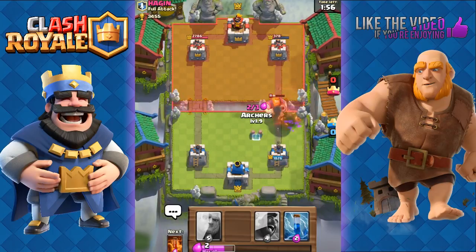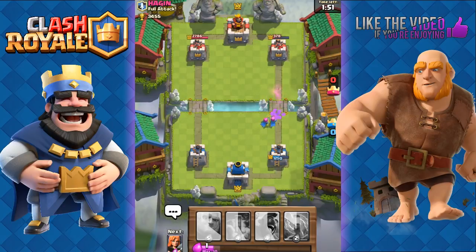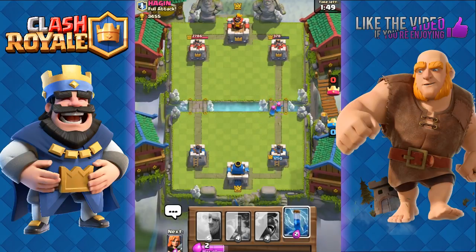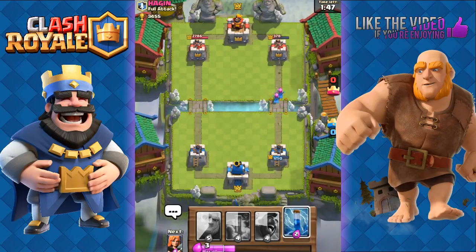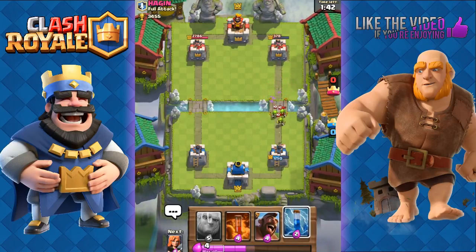He wastes a Fireball just to take out our three-elixir Minions. We go with the Archers to take out that Royal Giant. Level 11 did way too much damage, but we're still in the lead here. He sends out some Goblins — whatever, our Arena Tower can finish them off with ease.